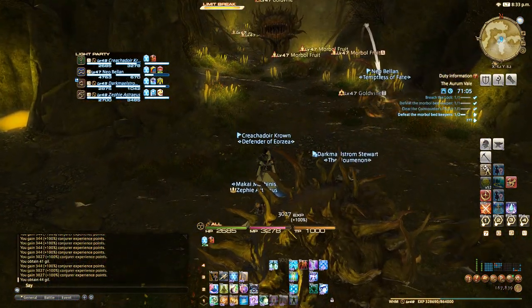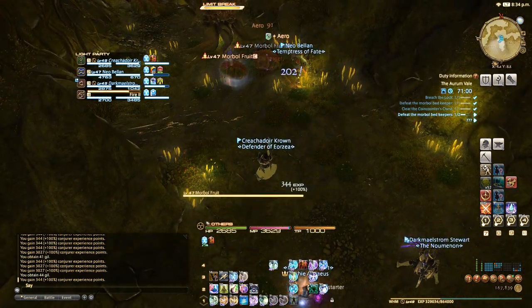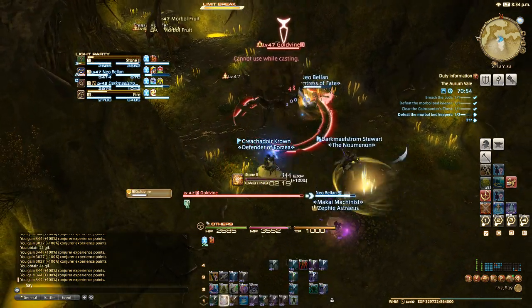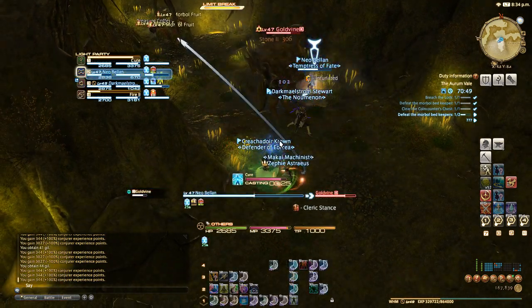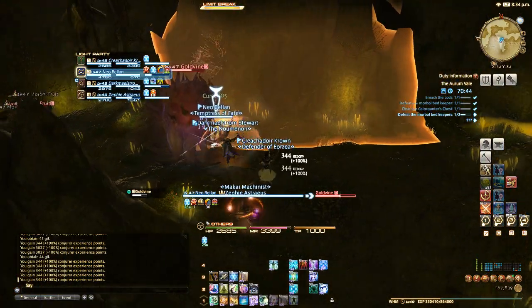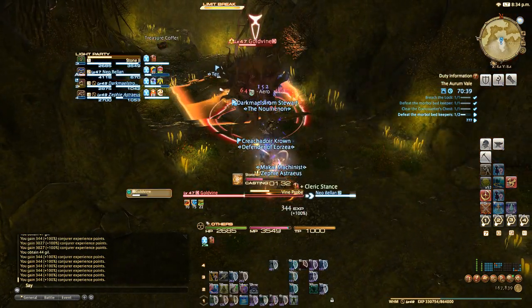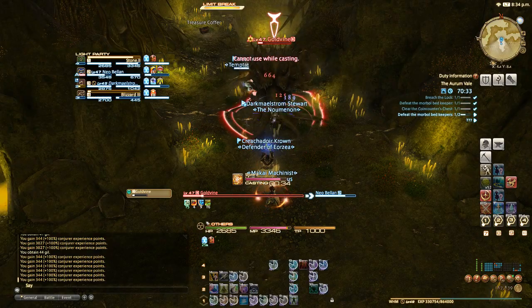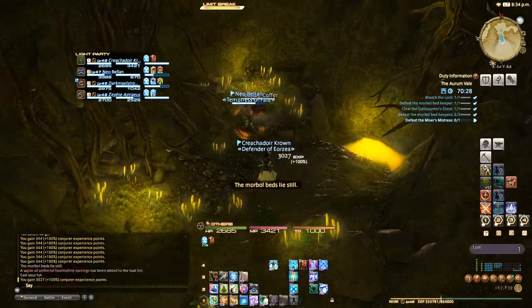There's the other gold vine. We did pull threat, so we need to make sure we can dodge the Bad Breath attack. It's a pretty wide AoE — if you're not ready for it you can find yourself getting caught by it. But if the tank does a good job and points it away from the party, that's all you really need to do. Gold vine dead — we should be heading towards the boss now.